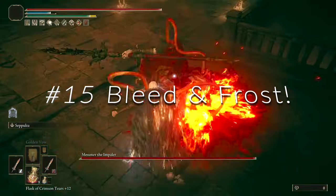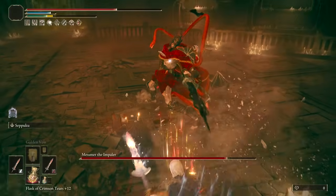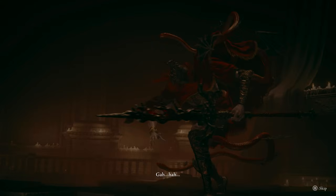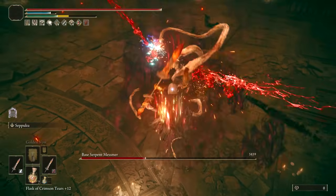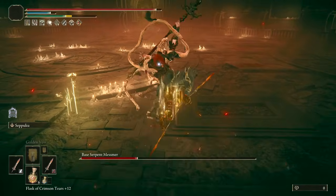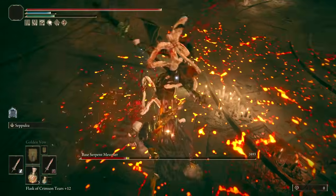At number 15, we have Bleed and Frost. For this I chose the Gargoyle's Twin Blades. Bleed and Frost is really good, although Bleed and Bleed is a direct upgrade. For me it's always been about the fun of hitting that Frost proc and then getting a Bleed proc after — you'll see a massive amount of damage taken off the boss's HP. This is impressive, can see the boss phase quicker, and the Frost debuff adds to successive attack damage. Chilling Mist is a perfect complement to Seppuku.